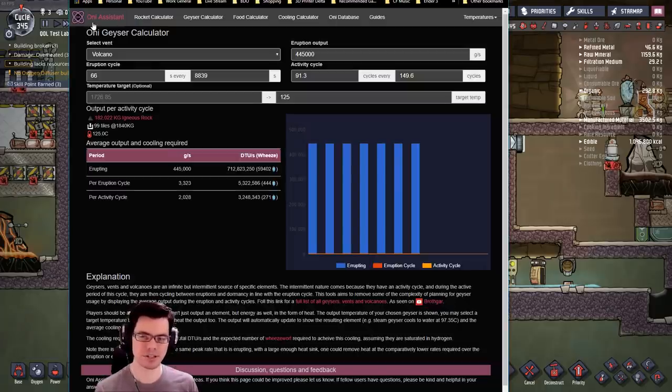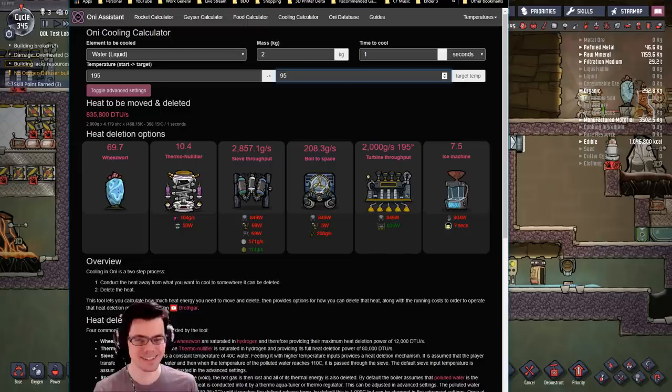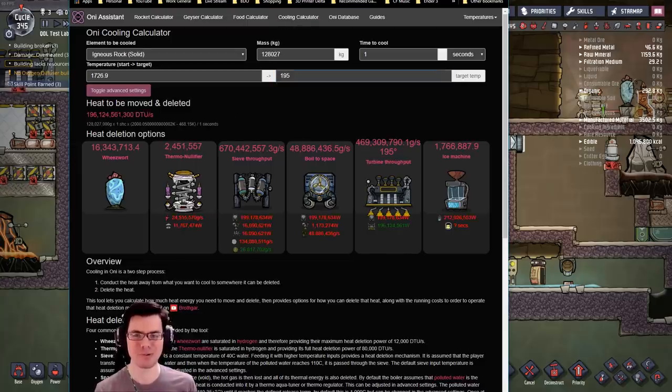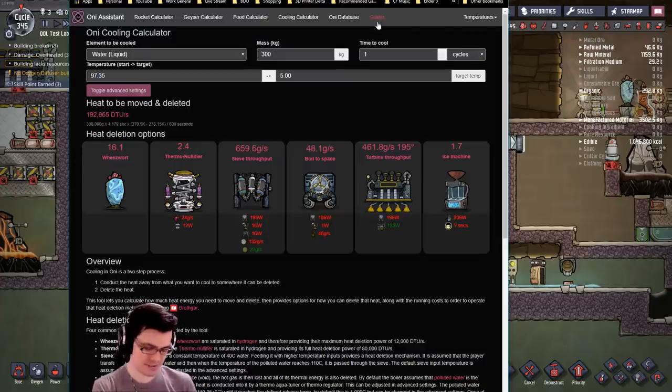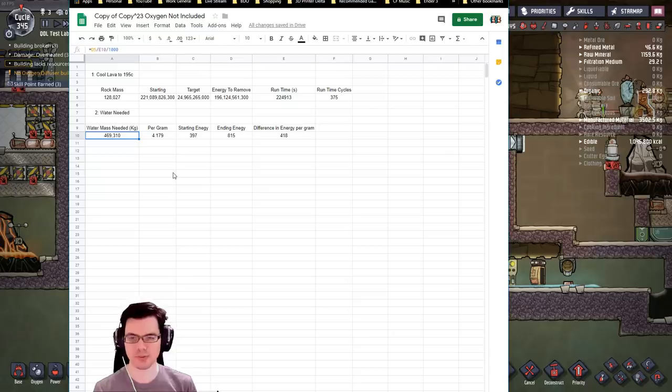Using the Oxygen Not Included assistant, I got some idea of the total amount of mass I'd be dealing with — and it's ridiculous. It's anywhere from 99 tiles to about 80 tiles worth of igneous rock magma. Figuring out just how much water we had to put into the system was tricky, since it doesn't all happen at the same time. Nevertheless, I threw it on a spreadsheet and we're going to need to process nearly 570,000 kilograms of water in order to cool it down.